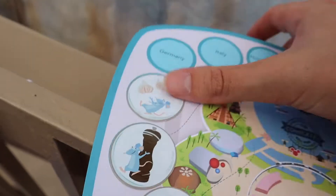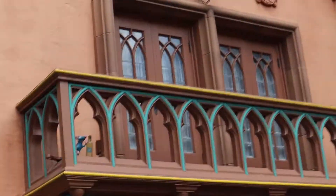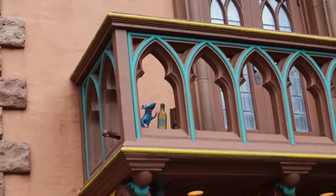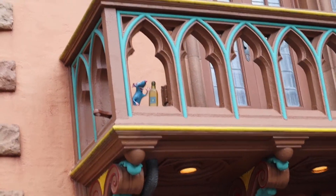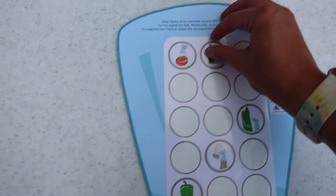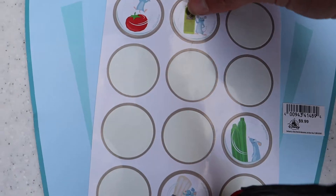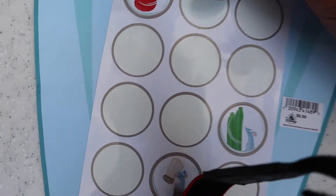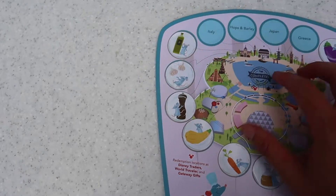I'm just going to make sure this one sticks where I had used it before. And that is our map so far — we have five more locations. So here is Germany's. It is the oil. There's the entrance to the restaurant in Germany. So we have Remy with the oil. I'm going to go to this table and we're going to flip over and grab our oil. They do sometimes are a little hard to take off, but we got the oil. We're putting that on Germany, and we only have a few more to go.